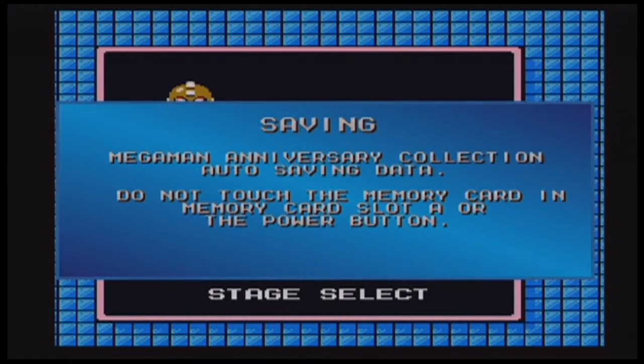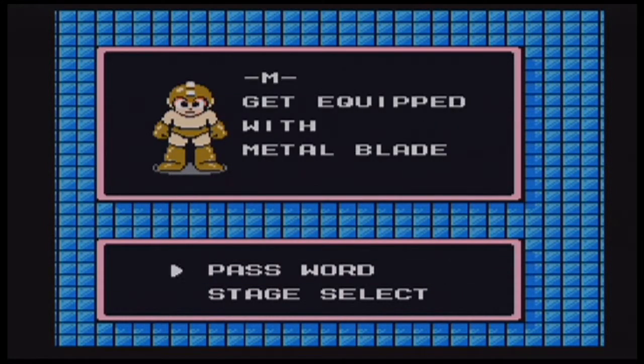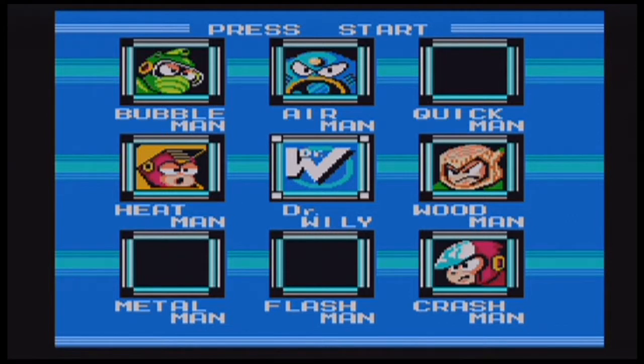We beat Metal Man, so I got his weapon Metal Blade. If you don't know what Metal Blade is, it's basically a circular saw blade that you can throw in 8 directions and it has a lot of ammunition. Practically almost everything in this game is weak to it. Well, that's it for Metal Man — thank you guys for watching and I'll see you guys on the next stage.